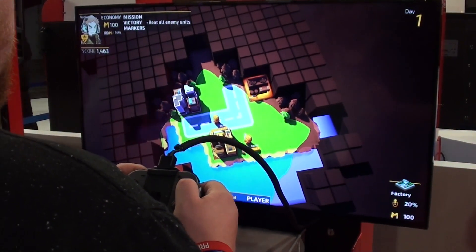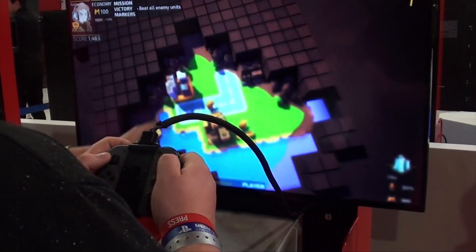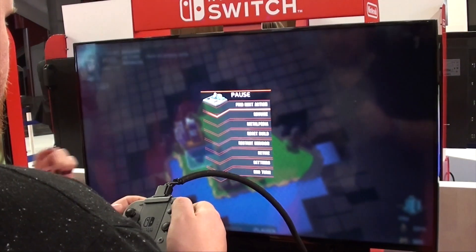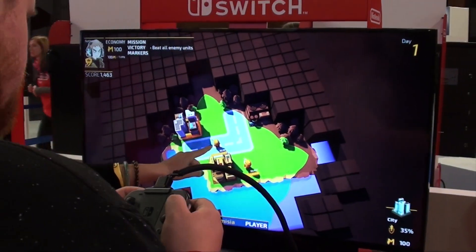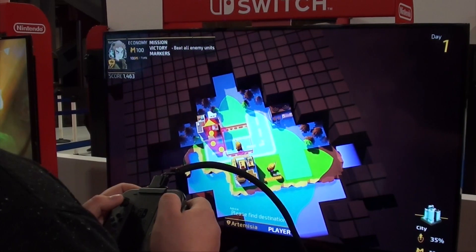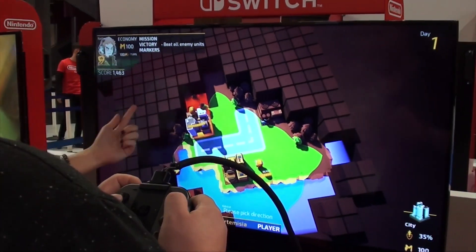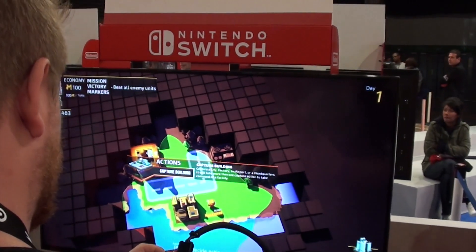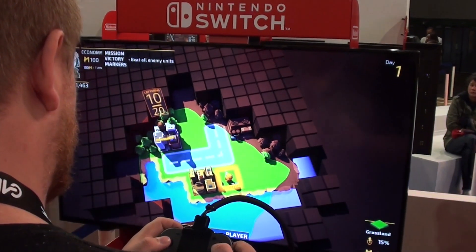Here you can see the game grid where you will have to move your characters. Each character you see actually represents a tiny group, some kind of a squad, that will have different roles. Right now I only have two normal soldiers I can move — the blue highlighted zone shows where I can move them, and then I can assign them a specific direction, which will be more important later.